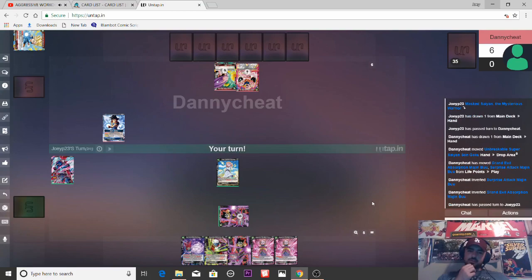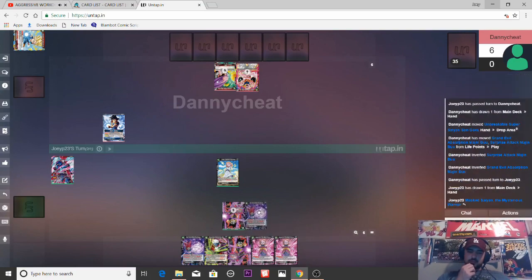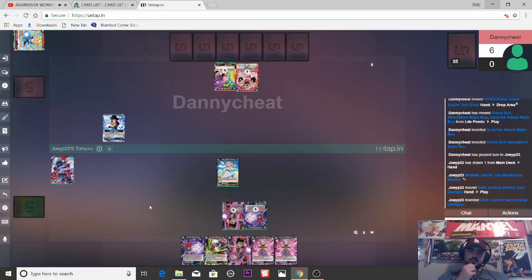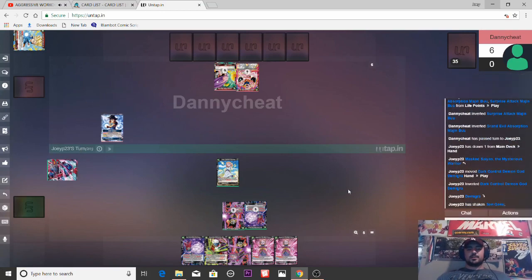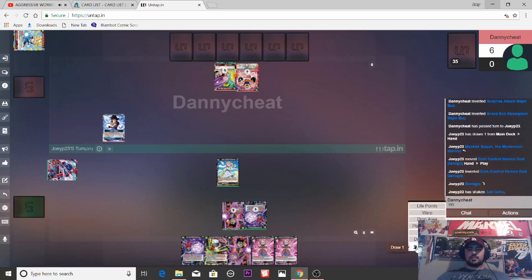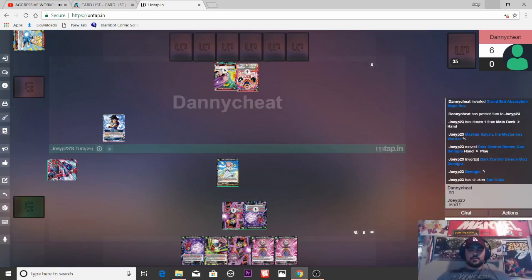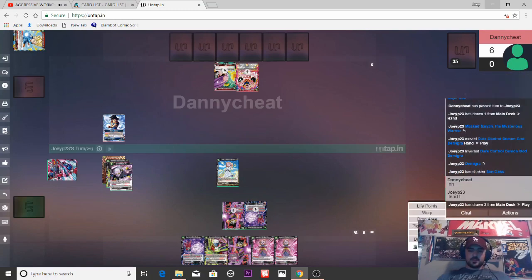Good buddy, good pal. Draw. I think we'll charge one of these Demigras. I think SS3 might just be an unfortunate matchup for this deck, because you have to attack to get your things off. The typical strategy against SS3 is to stall them out and make them awaken themselves. But if I want to do anything with this leader, I need to really swing and draw cards and mill cards. We've got a Fu, a Mira, and a big Demigra.